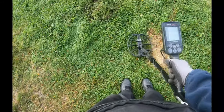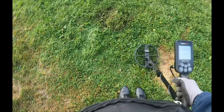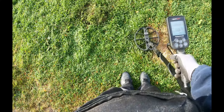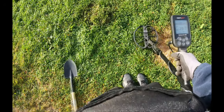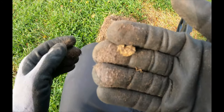Let me see if there's anything more — nope. Okay, the second target area isn't far from the coin. I don't know if this is a good target but it's reading 32 to 33. Let's find out. Okay guys, it's just some aluminum foil, but let's see if there's something else in the same hole.